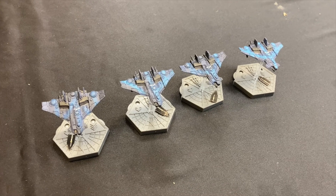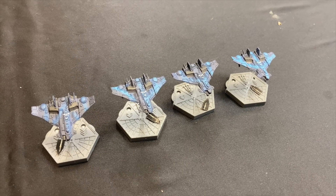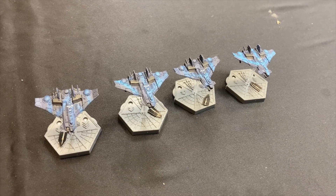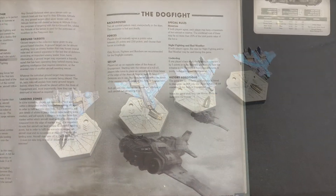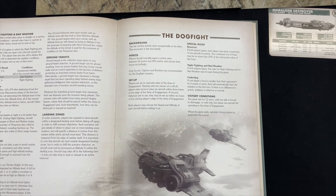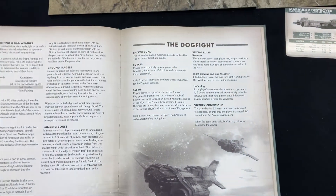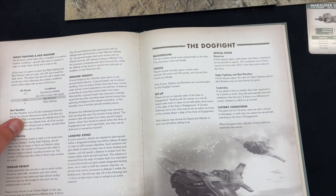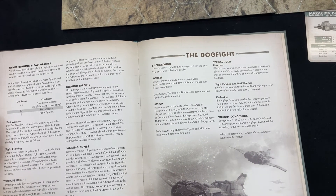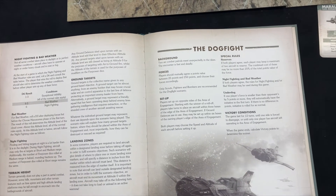The Tau force works out to roughly 110 points, which we're happy about. This is a friendly narrative dogfight mission. The mission we're playing is Dogfight — the classic dogfight mission for Aeronautica Imperialis, from the Ryan's World campaign book. Background: two air combat patrols meet unexpectedly in the skies; the encounter is fast and deadly. Players should mutually agree on a points value between 25 and 250 points and choose their forces accordingly.